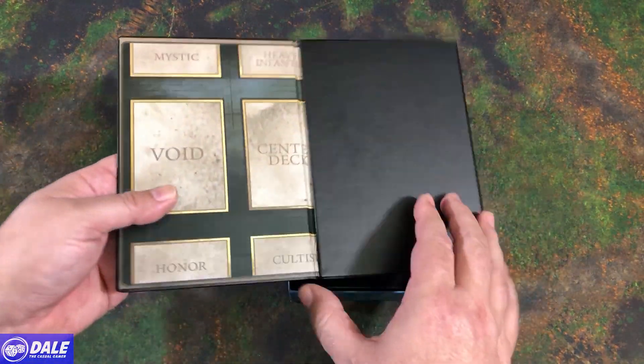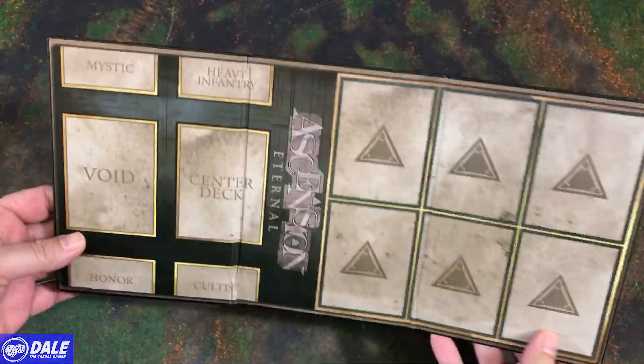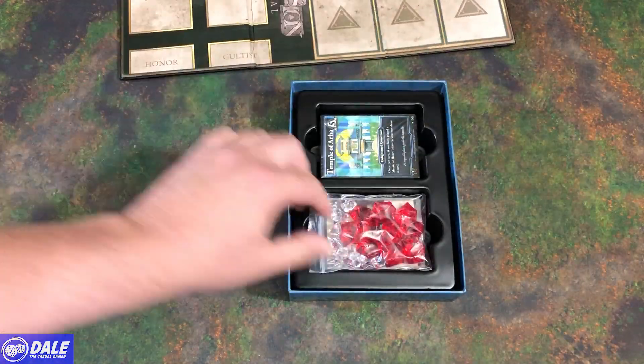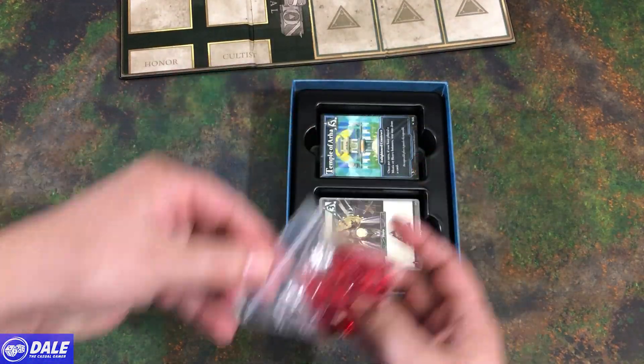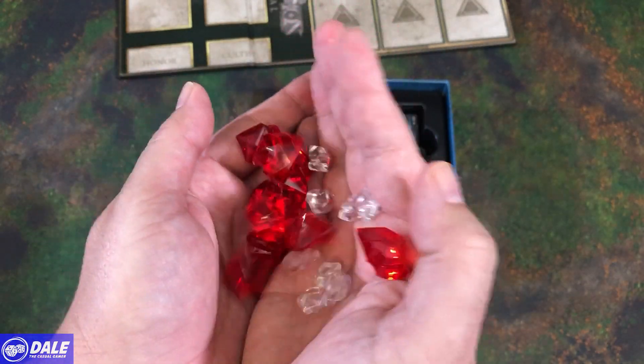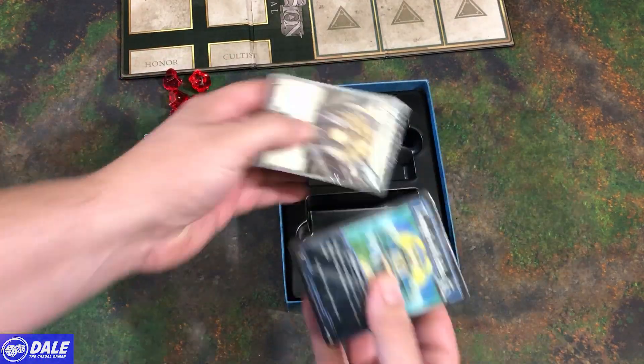Here we have the game board — very nice. I was more expecting a piece of paper in this, but it's nice cardboard that folds out. Then we have our tokens: some very nice acrylic gems. And then of course we have some cards to look at.